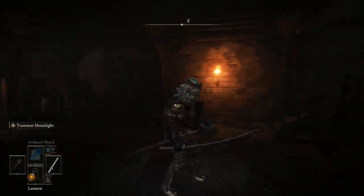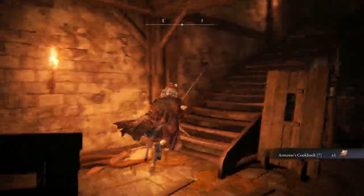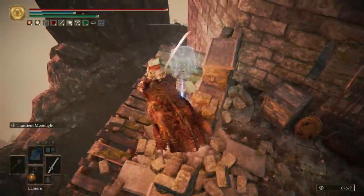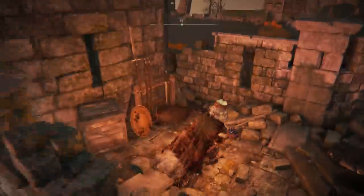For the rest of this fort, you can get the Armorer's Cookbook 7 in the room down here. And then up above there's a few bits of loot, but most importantly, over on this ledge, you can get the Fire Scorpion charm. Once you've grabbed the other couple of bits of loot, we are done in this fort, so I'll meet you back outside as we carry on exploring the area.